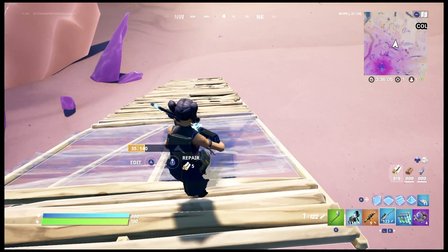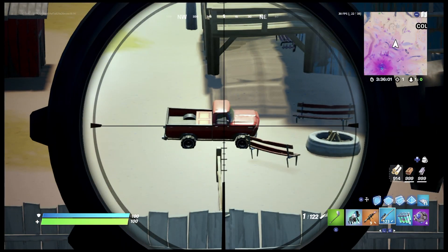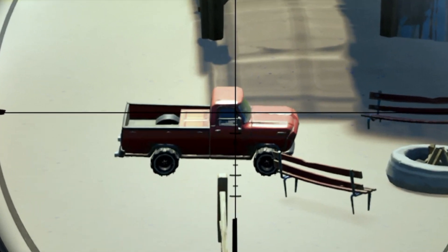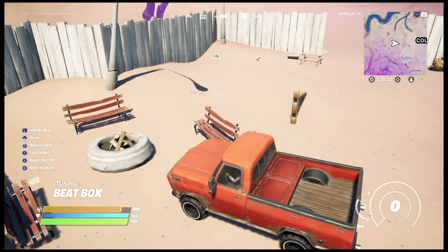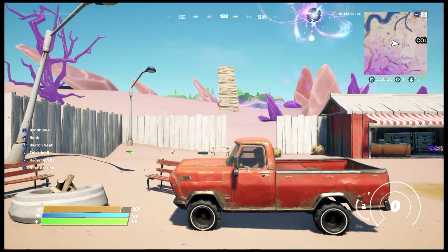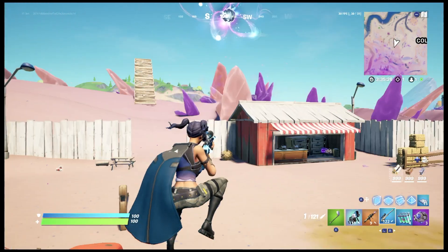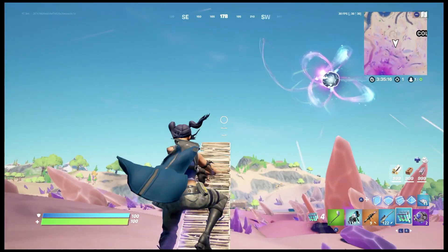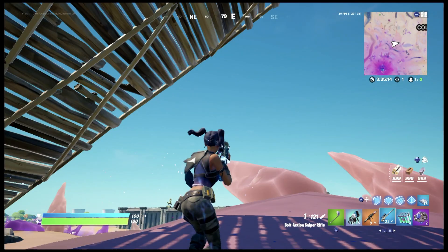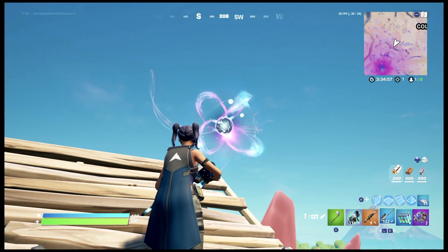Whoa, hey, we teleported! Wait a second — you guys see the dancing car, right? Can we actually go inside of it from here? Let's see — whoa, we got it! Wow, it's pretty cool actually. Wait a second, what happens if I shoot at this zero point? We gotta test this out.